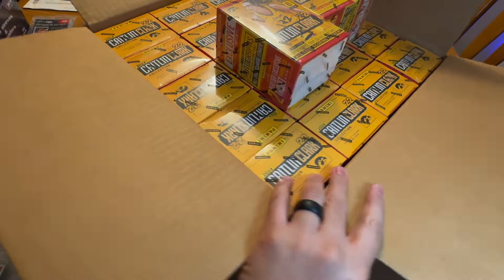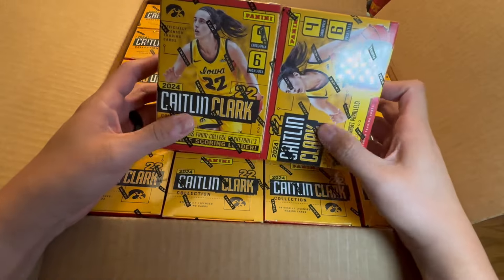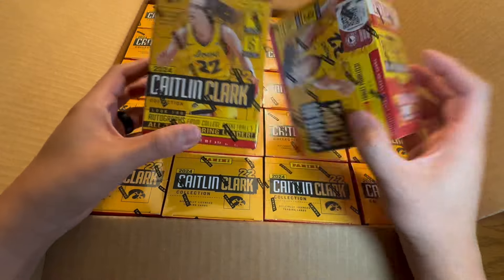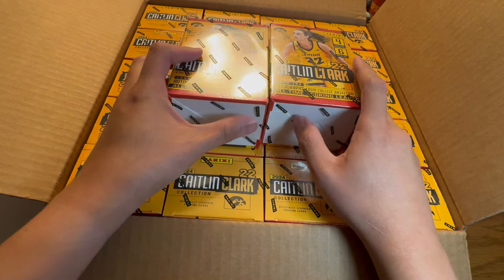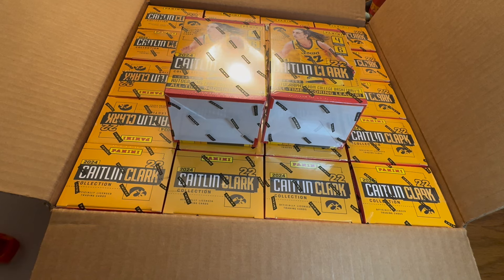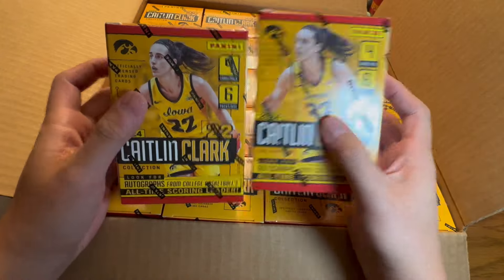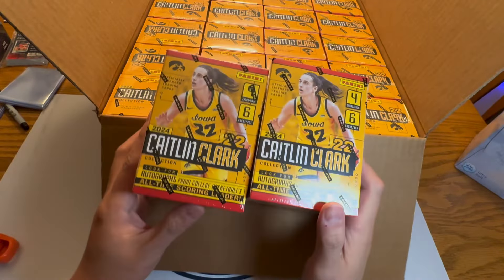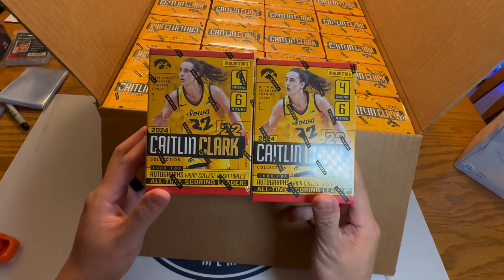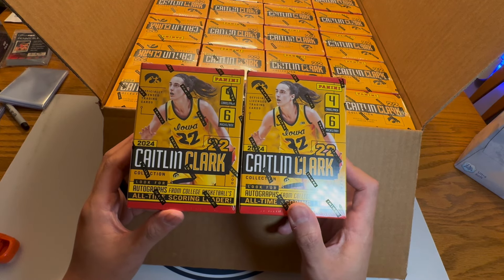Hi everybody, David from the Hobby Den here, and today we got another case opening of the Caitlin Clark collection. This time we got 22 boxes to represent her jersey number 22 — a case and two extra blasters. We did really well on the first case and made more than what we paid, almost doubled. So we're going to open another case, and if we make even half back it's still fun. I'll spare you the box opening and cut to where all the packs are open. If you just want to see the recap, go towards the end of the video.